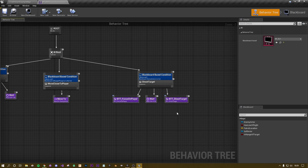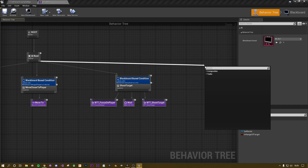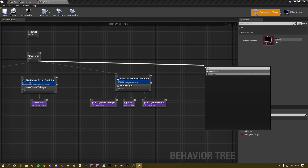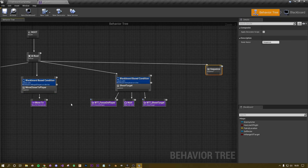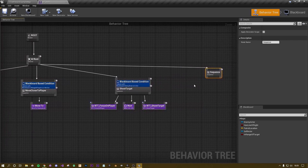If we drag off the AI route we want to add a reload — we don't have that function yet, but we're going to start with a sequence. Similarly to how we made all the other sequences, we're going to want a new sequence here.